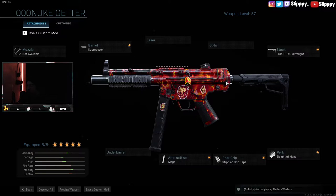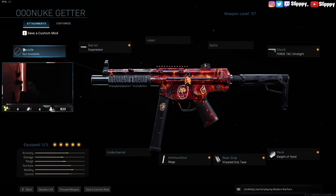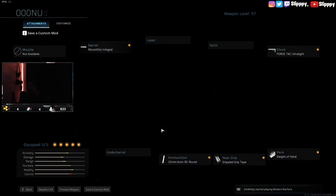For this class, the MP5, I rock the monolithic suppressor as the muzzle, not the barrel. I do that because it gives more damage range and suppression. The mobility goes down a little bit, but it's not noticeable.